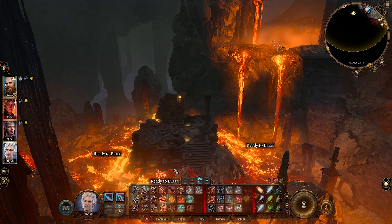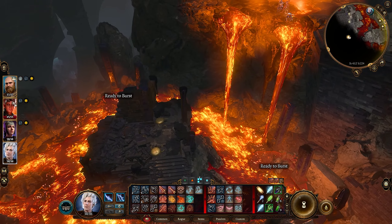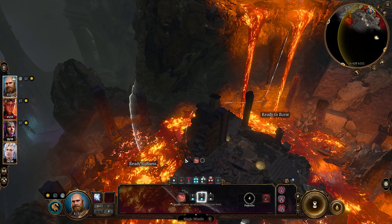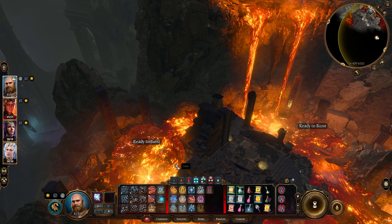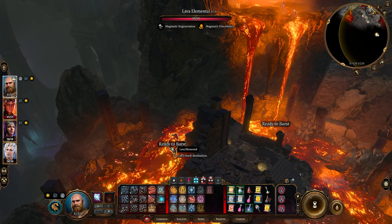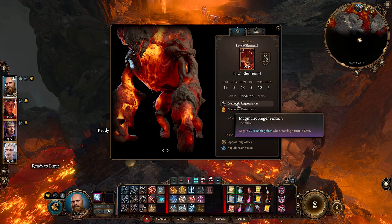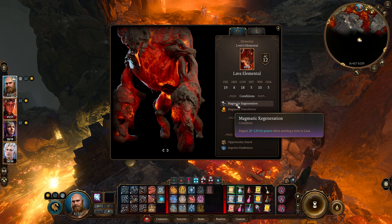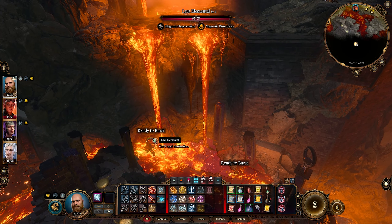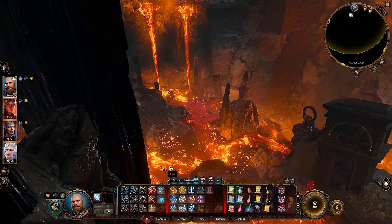Let's get a screenshot of that while we're at it - that's pretty fun. I might as well have Kyle do some too. Oh, he's not taking any damage - magmatic regeneration! He regains 20 to 120 hit points when starting a turn in lava.